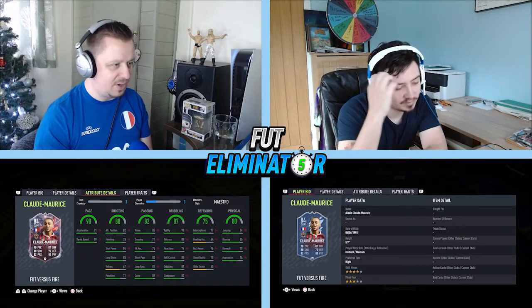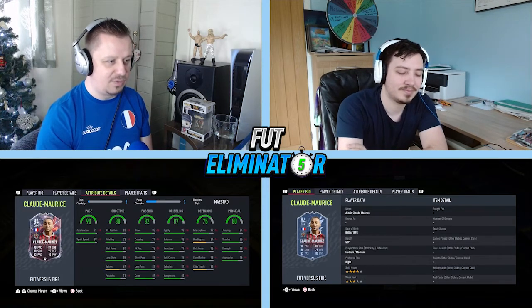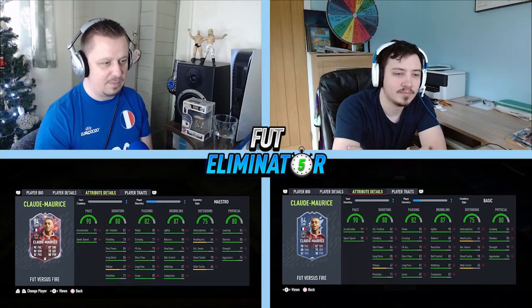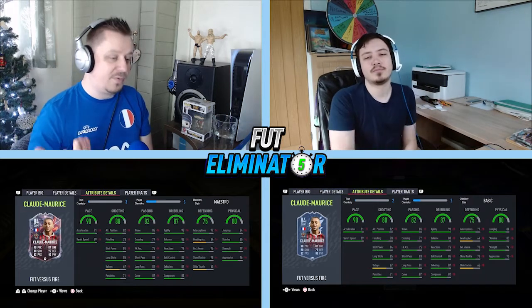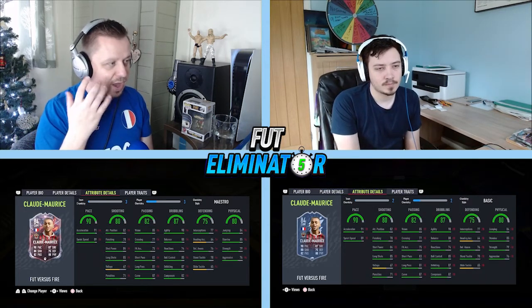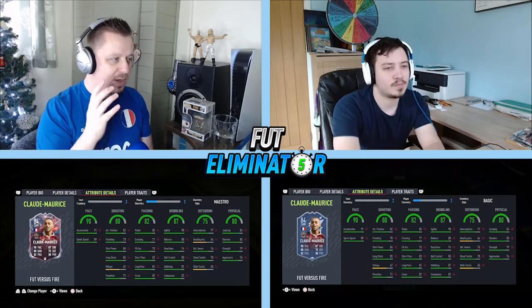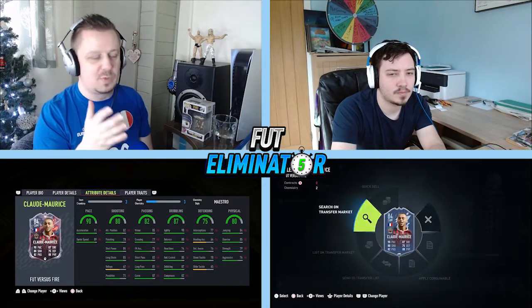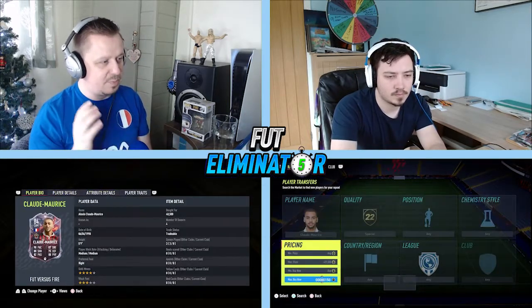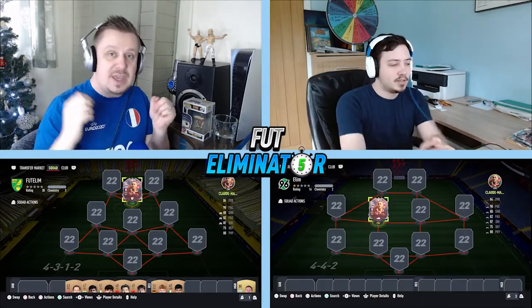This card has got 98 agility which means he should feel really nice. I'm looking forward to using him - I think he's gone massively under the radar. I don't know whether it's because there's so many French players or so many other options, but for 48,000 coins which is what I paid for this card, I think this guy is a cheap cheap beast. I'll be interested to see what his ice card looks like as well.